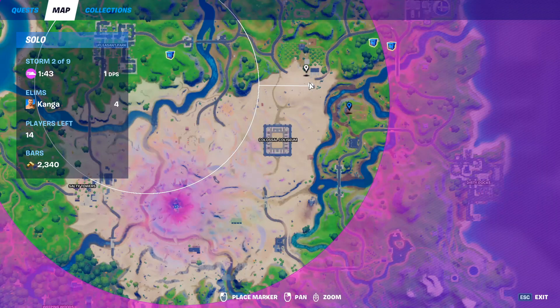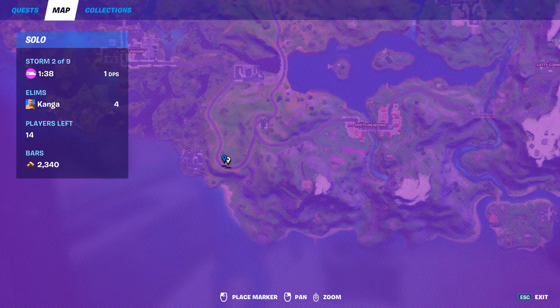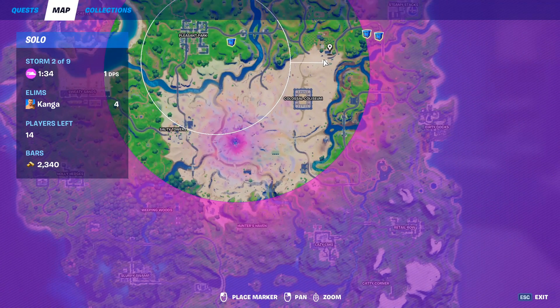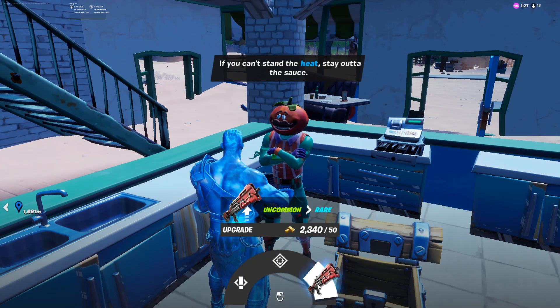Tomato Head has two different spawns. The most common one is just south of the orchard on the map. However he can also spawn at a pizza truck on the road, but his more common spawn is definitely at the Pizza Pit. He gives you one quest, you can get bounties from him, and you can also upgrade your weapon here.